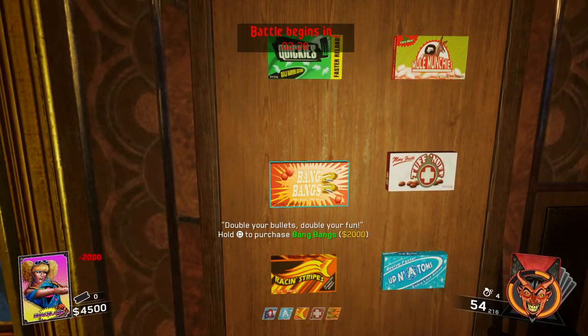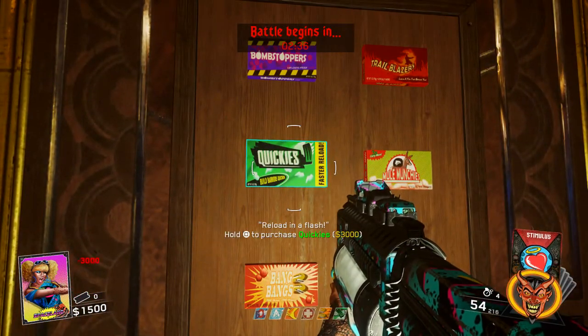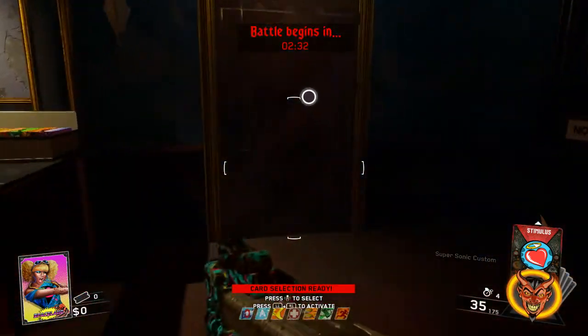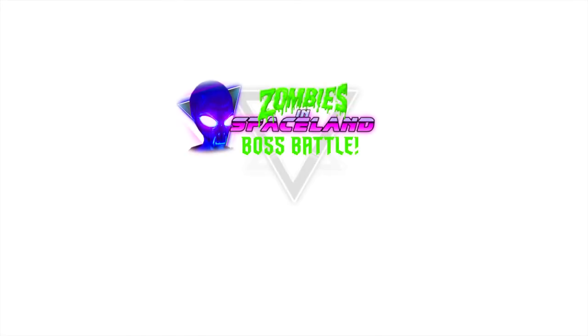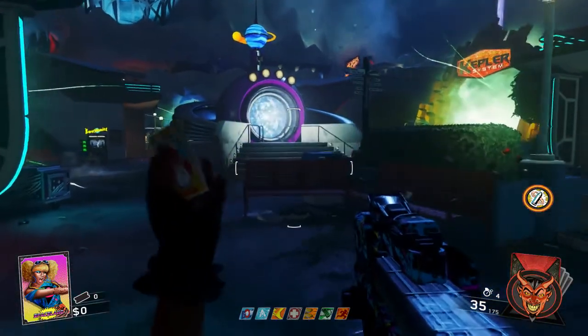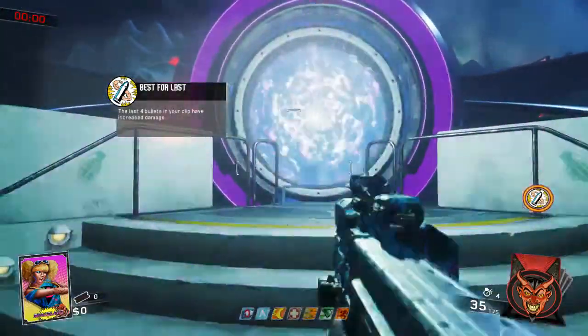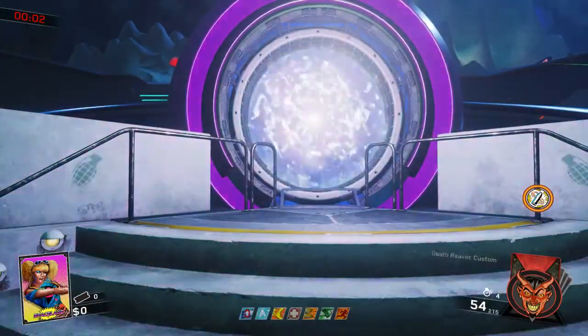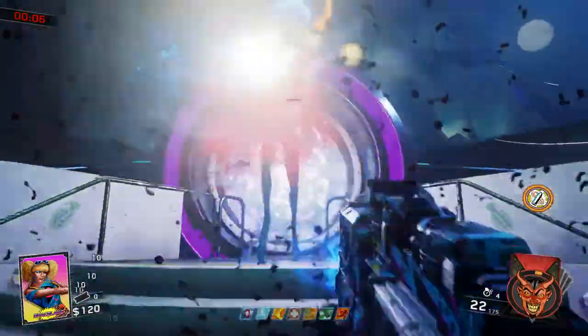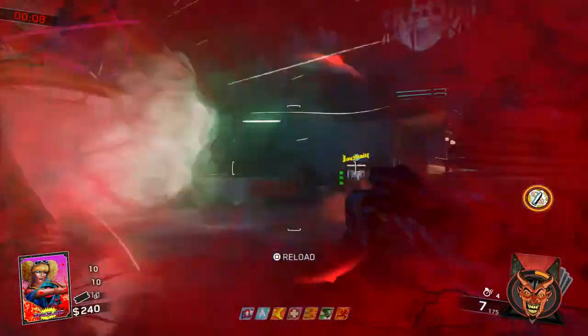We only have two boss battles in this boss battle mode: the Spaceland boss fight and the Raven the Redwoods boss fight. For the Spaceland boss fight, since there are no pack-a-punch zappers this time around and the alien is seemingly harder than the original boss fight without Director's Cut, it might seem really difficult, especially if you're used to beating the Easter eggs in Director's Cut mode.